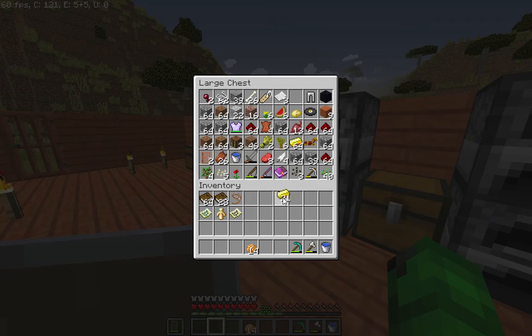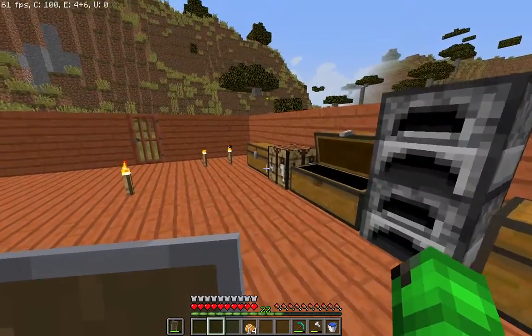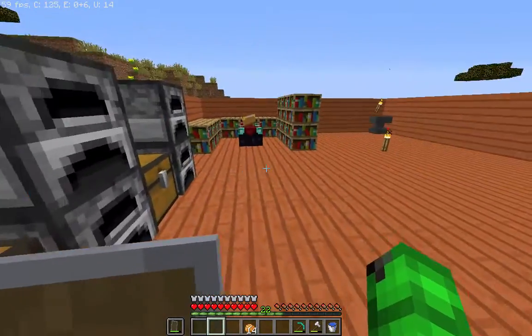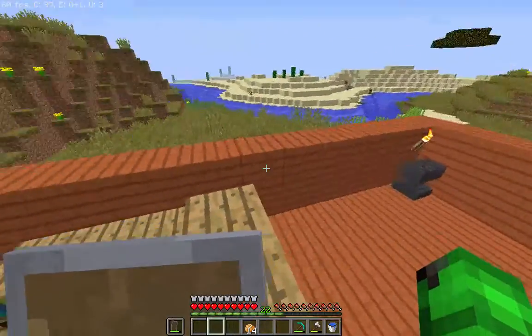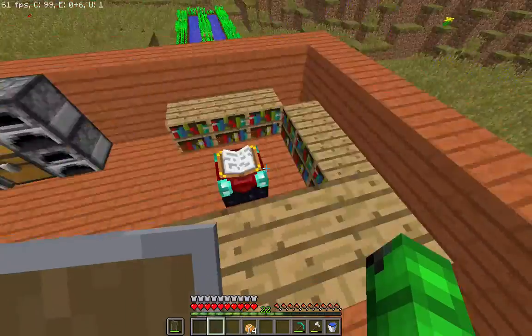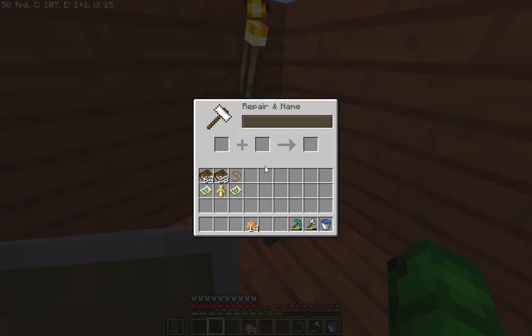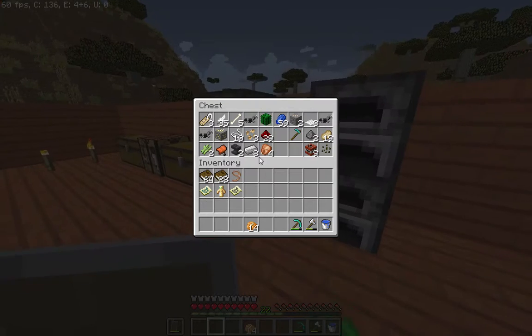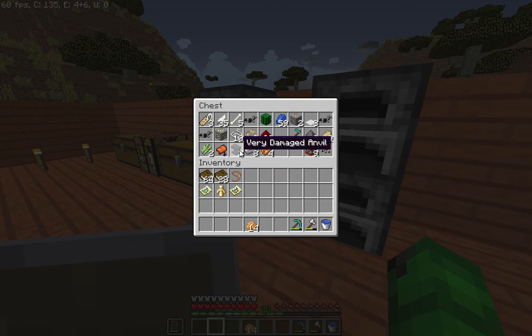I have a lot of gold from that Mesa Mineshaft, which is pretty good. I've been strip mining quite a bit, so I got a few diamonds. Been working on an enchantment table setup, rocking full diamond here with just some Mego Part 1 armor. The anvil looks like it's about used up, but I've got two here, which I don't remember how I got those.